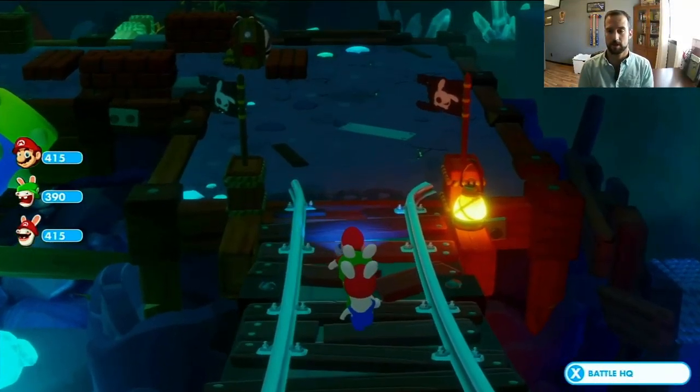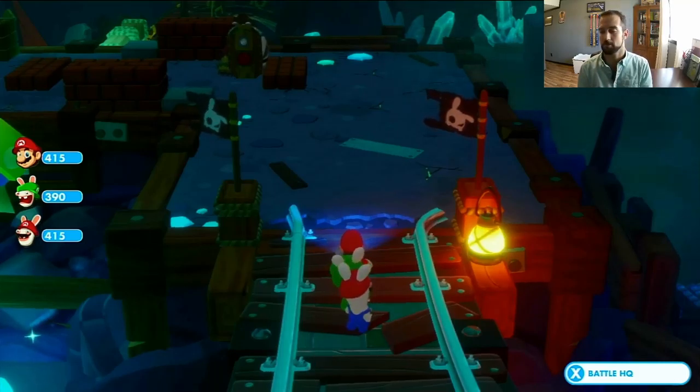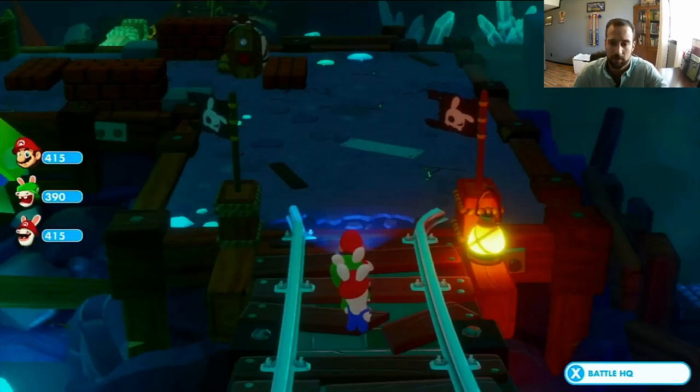Alright guys, so I just finished up the Mario and Rabbids intro video, and now we're going to get into our first battle — first battle at least on video here. So we're starting out at World 4-3, and I want to say we're working our way through the story mode just to kind of get to Yoshi. I'm assuming we're getting them in this one, but we'll find out.